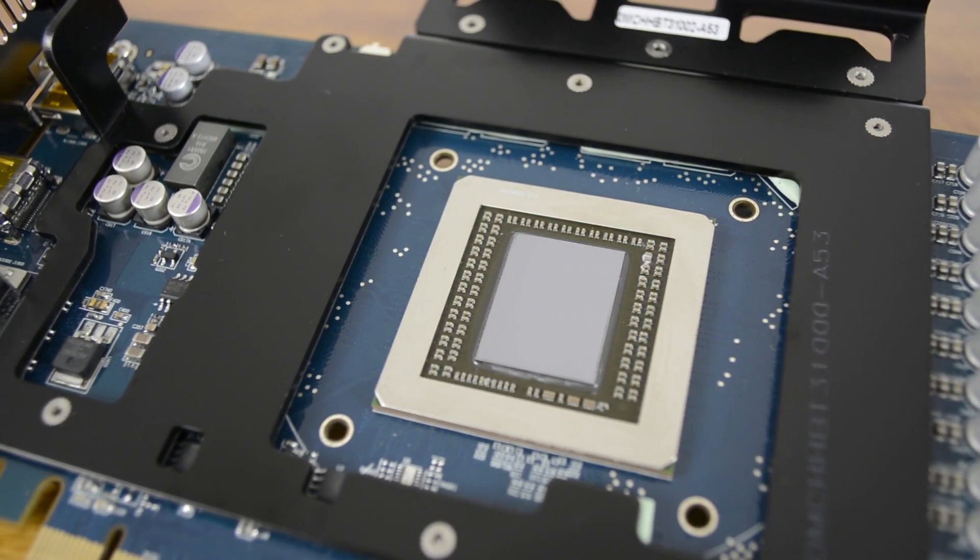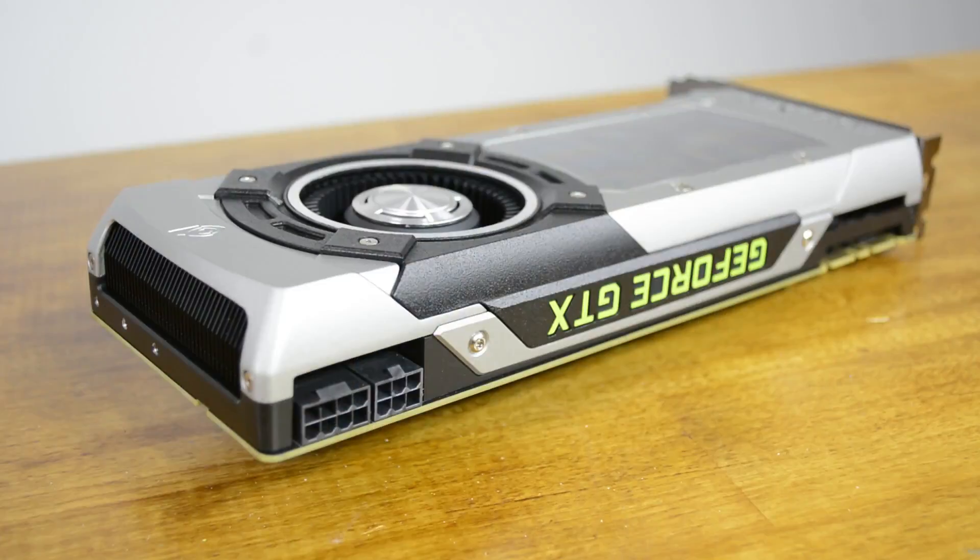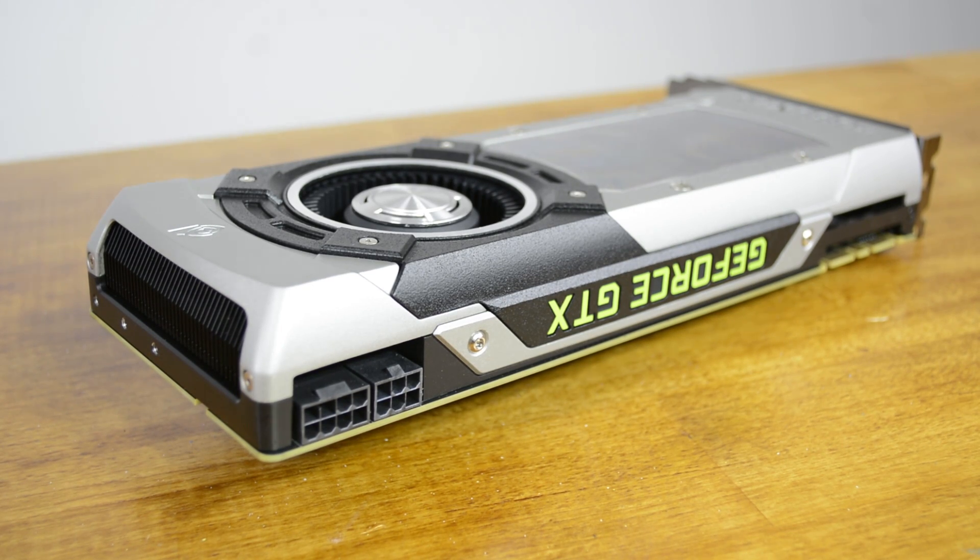The more affordable 390X certainly seems very tempting, but should you invest a bit more in the GTX 980 or will you reach a point of diminishing returns? Well, strap yourself in as I take you through an in-depth 22 game analysis that compares the GTX 980 and R9 390X head to head. Testing takes place at 1440p and using FRAPS we'll be reporting the average, minimum and frame time performance.